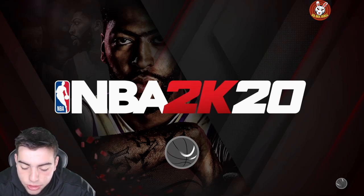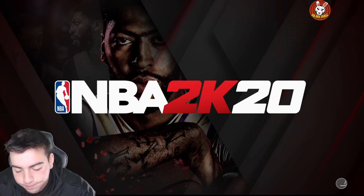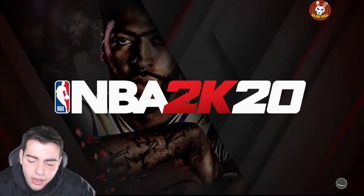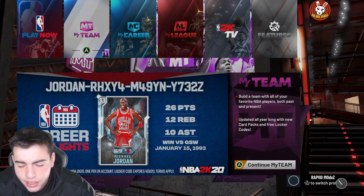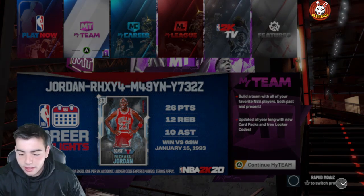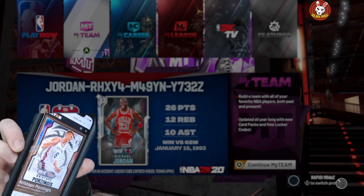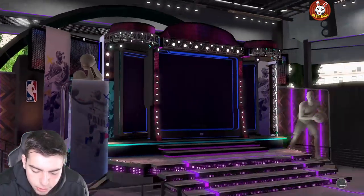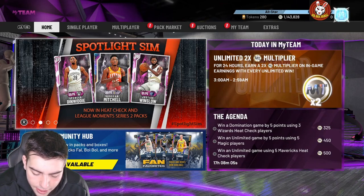Trey Young is not on the set. Next up — Porzingis Opal, and he's not on the set either. This is the card I want the most. That's why I don't like locking in primes, because now the pink diamond Porzingis is trash. Here's the Opal card art — pretty fire. He's got a 97 three-point shot, 97 mid-range, 97 free throw, 95 standing dunk.